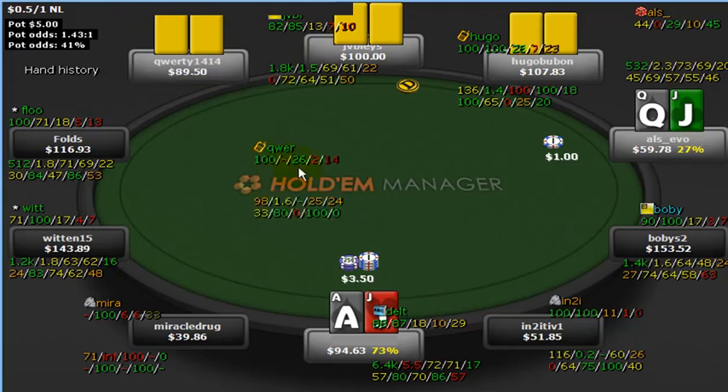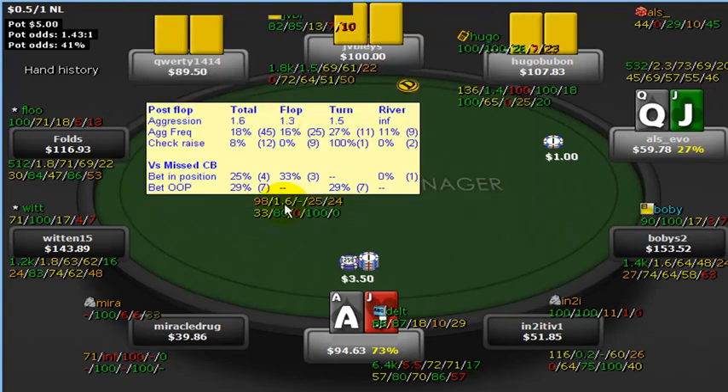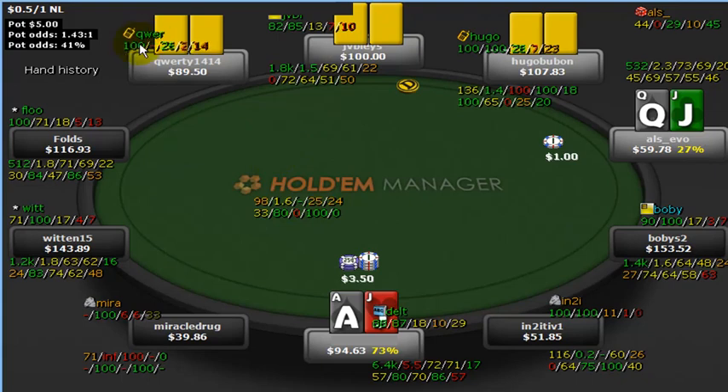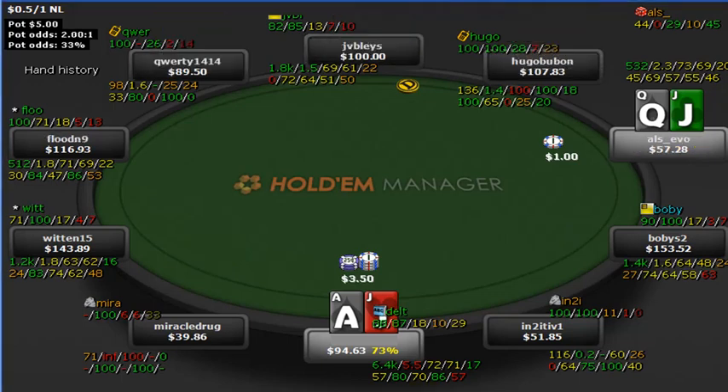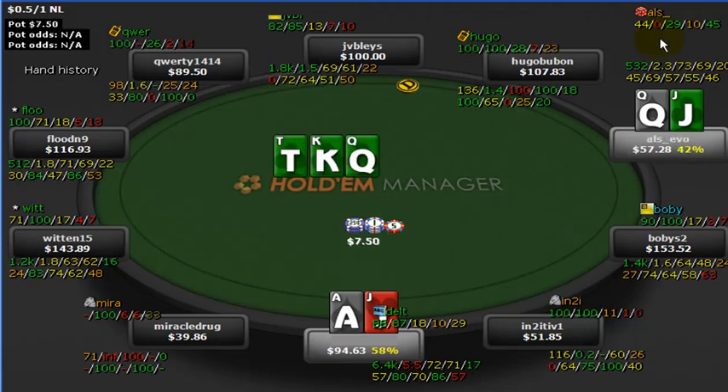Here's another calling station — 26% of all hands preflop, only raising 2%, 1.6 passive postflop. And there's another rock at 6% VPIP and 6% PFR. Pretty indicative of what you're going to be facing online. We've got ace-jack — raise it up on this table, queen-jack calls us as he's going to do 29% of the time, and we flopped the nut straight.